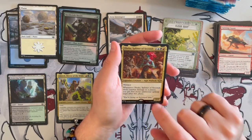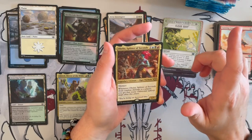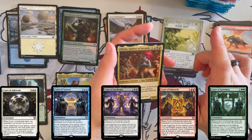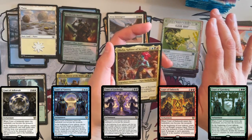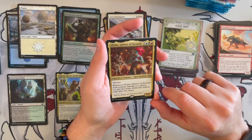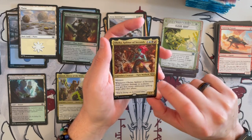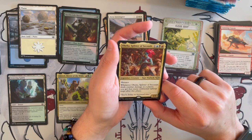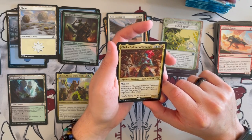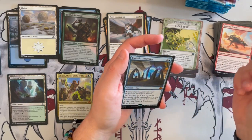Then we have Obeka, Splitter of Seconds — which is insane with the court cards from Wilds of Eldraine commander unique cards you can get in play boosters, since those give you different upkeeps. This one is a 2/5 that costs Grixis plus 1 generic with Menace. When it deals combat damage to a player, you may get that many additional upkeep steps after this phase. With those court cards, it's just broken, broken.